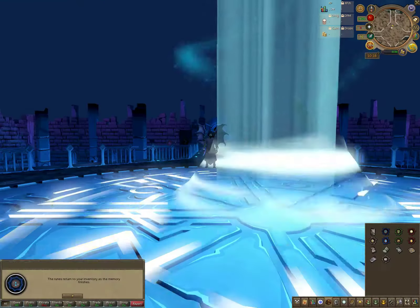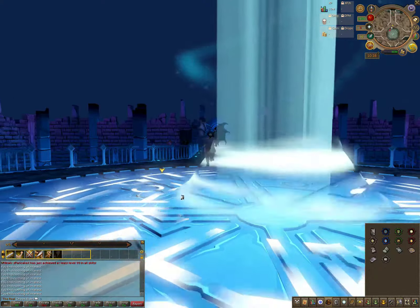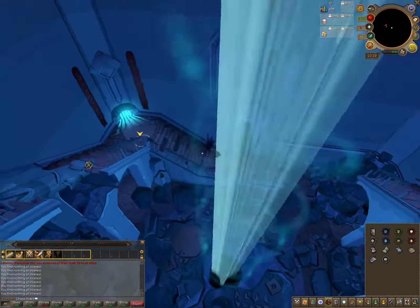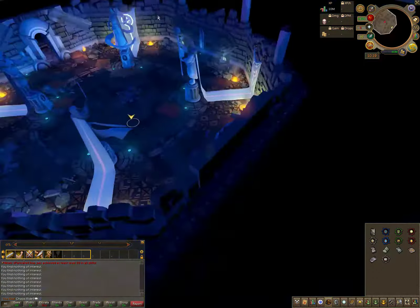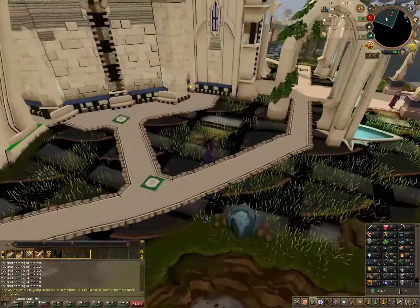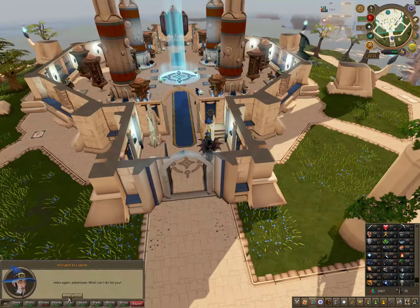Once the cutscene finishes, you need to go back to the wizard's tower. Make your way back and at the entrance inside the wizard's tower you'll see a wizard named Eleron. I'll put the chat options on screen.